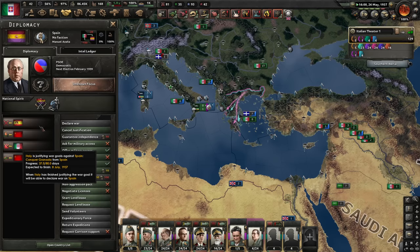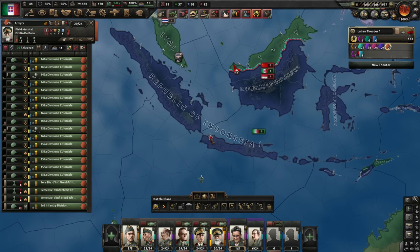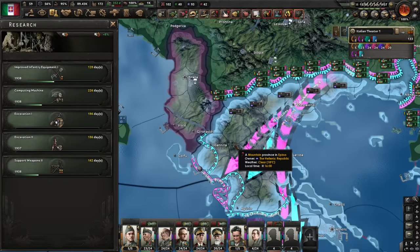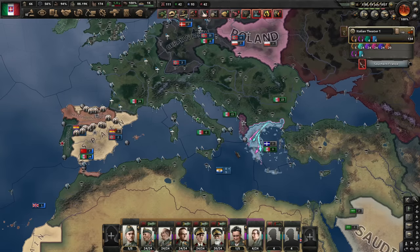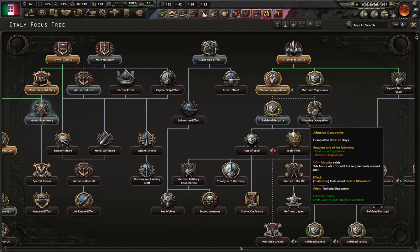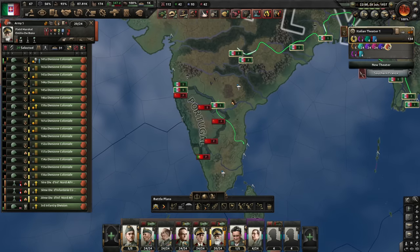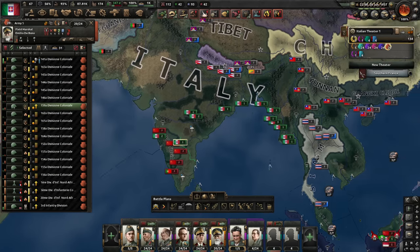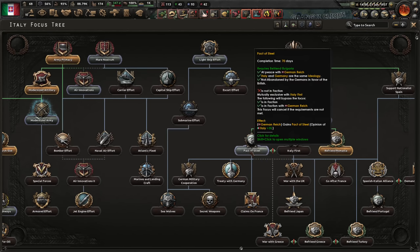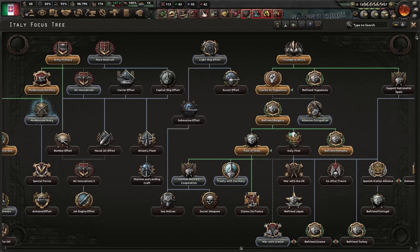Let's do excavation because we have lots of territory with stuff. I'm gonna have enough guns soon. I can now bypass claims in Yugoslavia and with that we should be able to do Albanian occupation. Oh there's Portugal here and they have Soviet volunteers. I guess I can ignore that. Befriend Romania bypassed because there's no Romania. Do we need Pact of Steel? We do not, but we can bypass it too. War with Greece — yeah that's gonna be faster than what I'm currently doing. Also fighting countries that are in civil war is problematic — they can get a white peace with us.